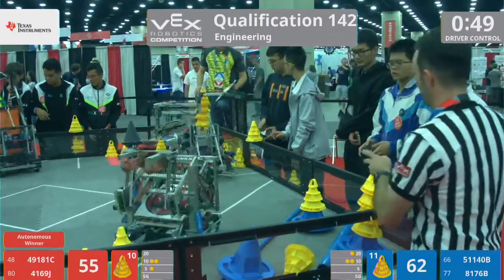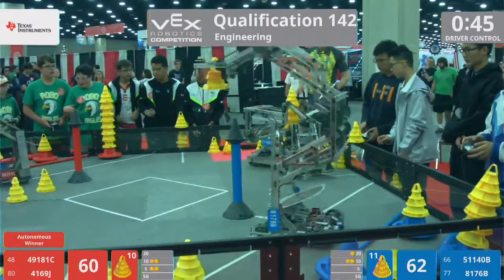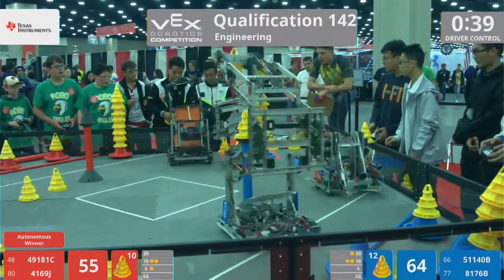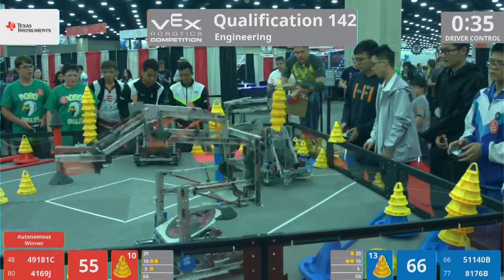As their partners deposit a goal into the 20-point zone with about four cones on it. Very close match. That actually gives Blue back the lead, 62-55. But Red with a very nice stack in the 5-point zone, that gives them a high stack bonus there. Blue does have the high stack bonus on the stationary goal though as 8176B puts another cone up top.